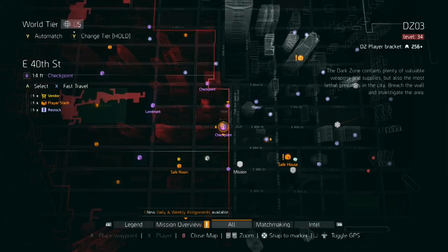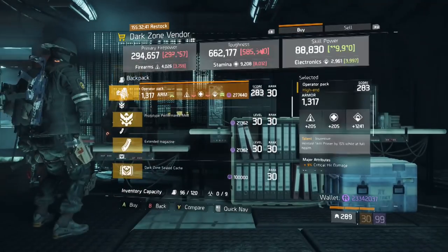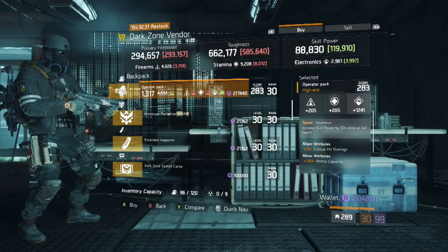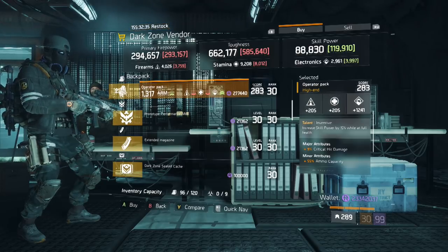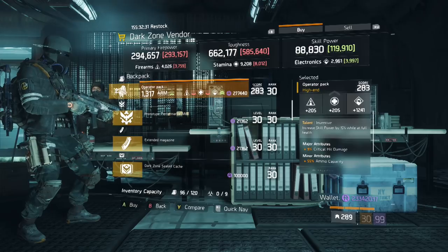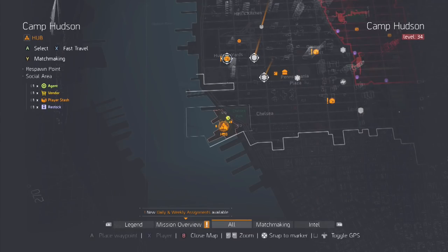Our next stop is the East 40th DZ checkpoint, and the item we're looking for is this Inventive Backpack. Simply reroll critical hit damage for skill power and optimize it. Now you have a perfect backpack for any five-piece Tactician or high skill power build.